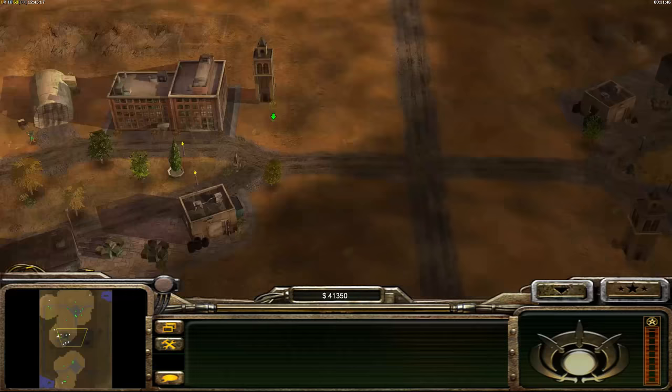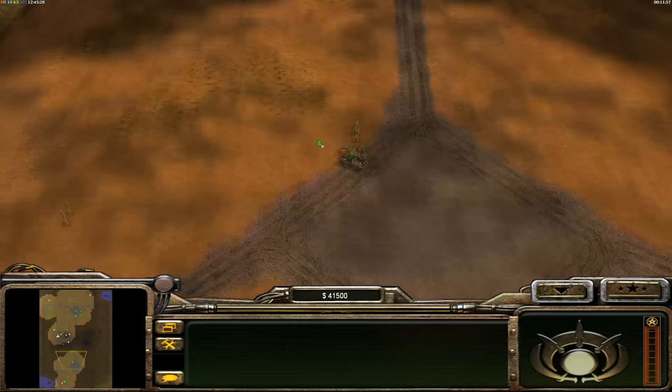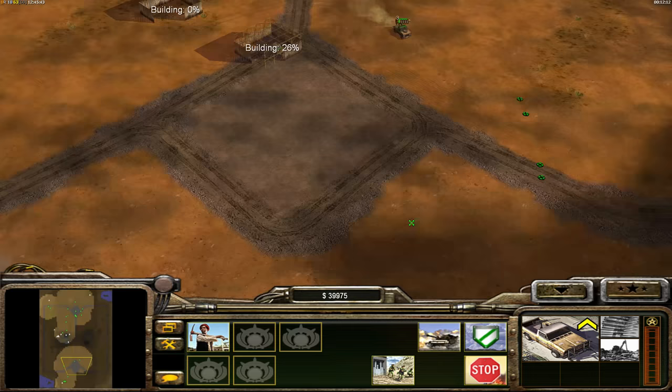Hi guys, time for another Zero Hour trick, tip, exploit, or whatever you'd like to call it — bug. This one is done with the GLA Army; in this case we've chosen Stealth, but it does work with any GLA Army. Basically what we're going to do is select the worker, build a tunnel, and then put him in the tech, and that tunnel is going to build itself.